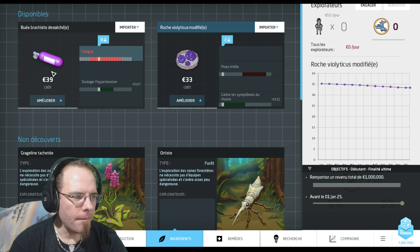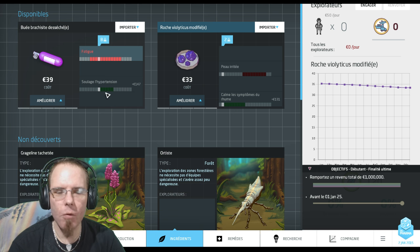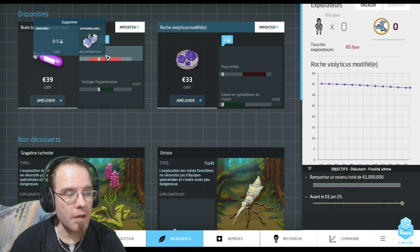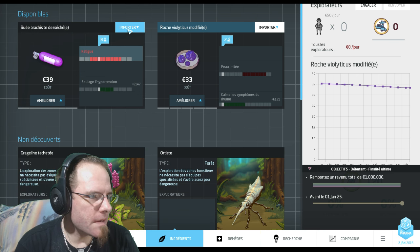Ce que je vais faire c'est importer ça pour l'augmenter de 1. Parce que là il est à 8. Je vais l'augmenter de 1 pour arriver juste dans la plage de l'hypertension. Ça va faire un petit médicament contre l'hypertension, je vais le vendre directement. Il y aura l'effet de fatigue mais c'est un effet secondaire sur lequel je ne peux rien faire. On va commencer par ça, je vais l'importer.